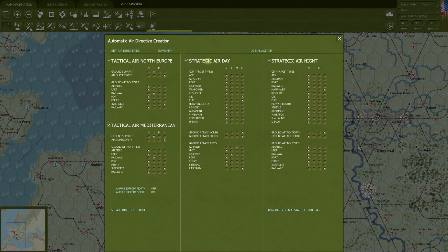Strategic bombers can do ground attack type missions as well. You generally think of them as the big bombers going to bomb cities, but you can see these are the exact same choices: airfields, units, railways, ports, ferries, interdiction, and rail yards — no different than tactical bombing. Normally you'd think of tactical bombers having shorter range and strategic bombers having much larger range. Maybe you don't want reinforcements coming in from Germany, so you put strategic bombers on units, and give a priority for both north and south on how much priority to give these ground attacks.